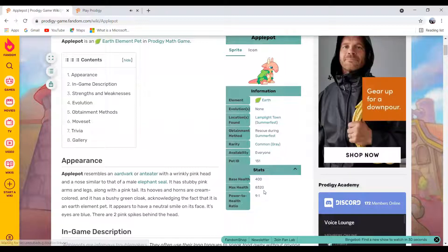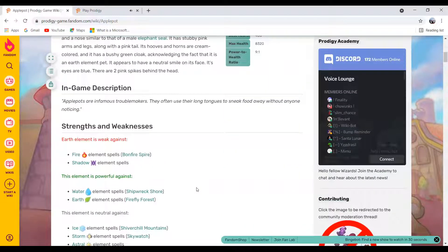But you can heal him with food, so even if he has a little health, you can still win the game. As you can see, Apple Pot are infamous troublemakers — they often use their long tongues to sneak food away without anyone noticing, meaning Apple Pot likes to steal food from people. Although Apple Pot are infamous troublemakers, Apple Pot is a very powerful pet.